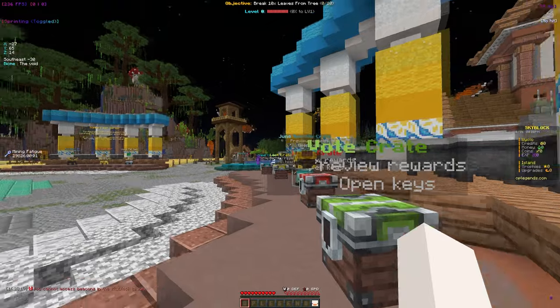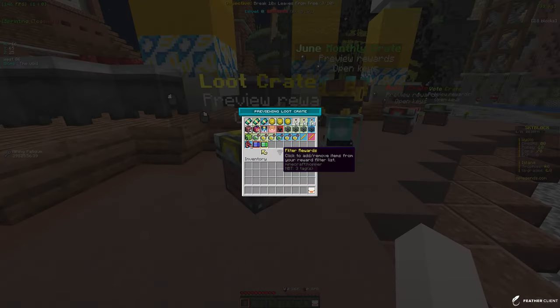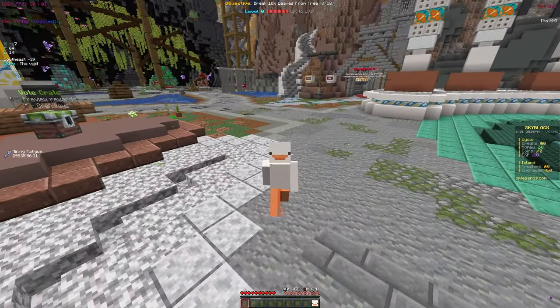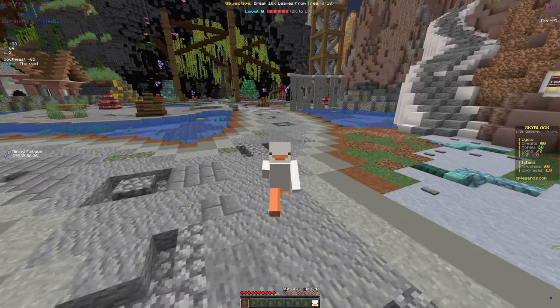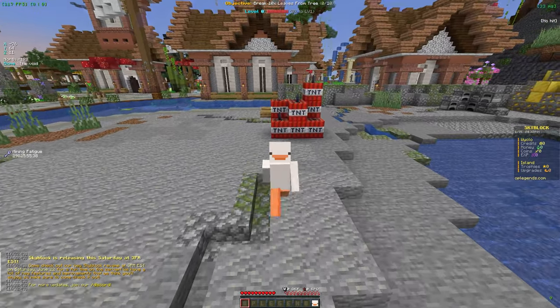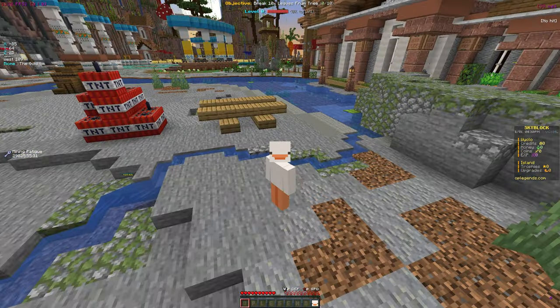Something really cool with this season is that the loot crate rewards actually change based on what level you are. At level zero it's just one million, but at a higher level it would be a higher reward. So basically if you keep grinding and opening crates you're going to get more and more good stuff as you level up. There's also a mythical forest and desert area added to spawn, which are included in the quests, so make sure to look for those.